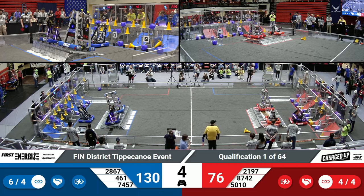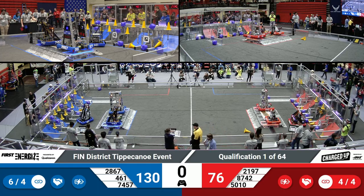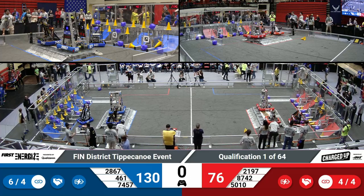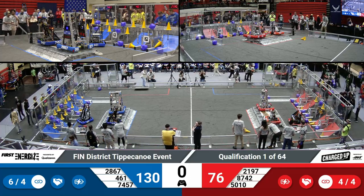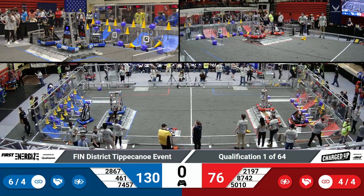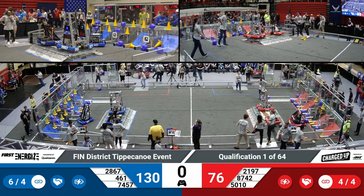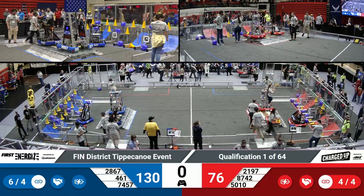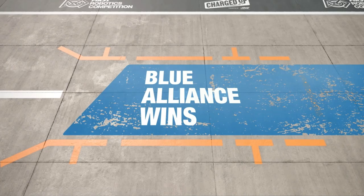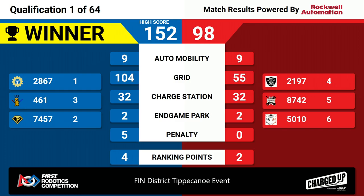Counting it down — three, two, one. And that was the end of qualification match one here at the Tiffin District Event. Let's see our scores. And it's the Blue Alliance winning with a score of 152, our current high score at this event.